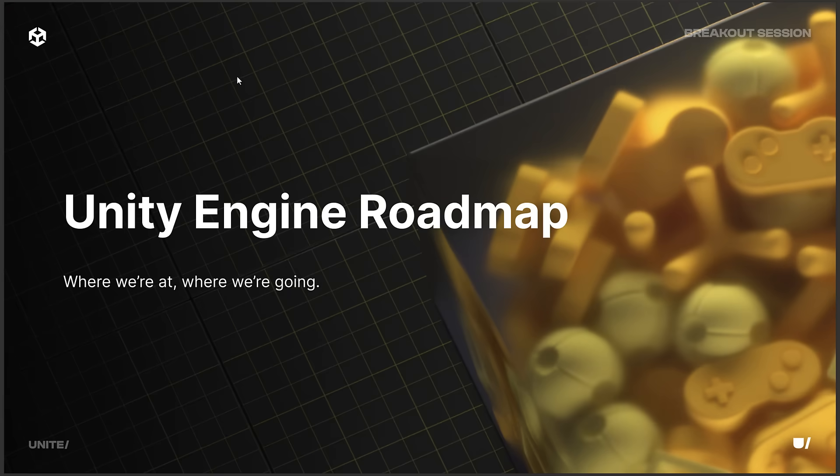So that is from the keynote, and what we're going to do now is take a look at the breakout session — the Unity engine roadmap. Specifically, we're going to focus more on the next generation of Unity. I'm making the presumption that it's going to be called Unity 7, given that they just rebranded to Unity 6. If they rebranded to something else again, that would just be madness. So we're going to assume the next gen they're referring to is Unity 7.